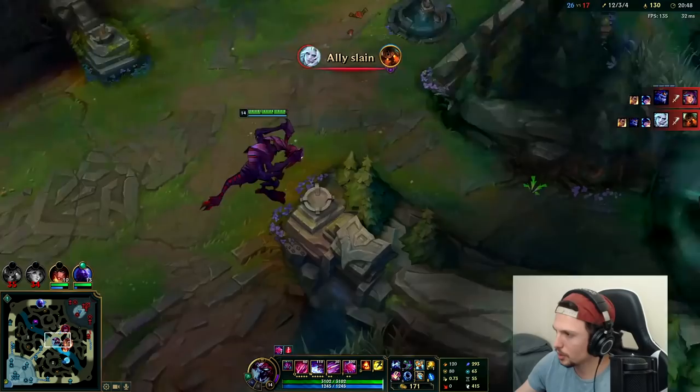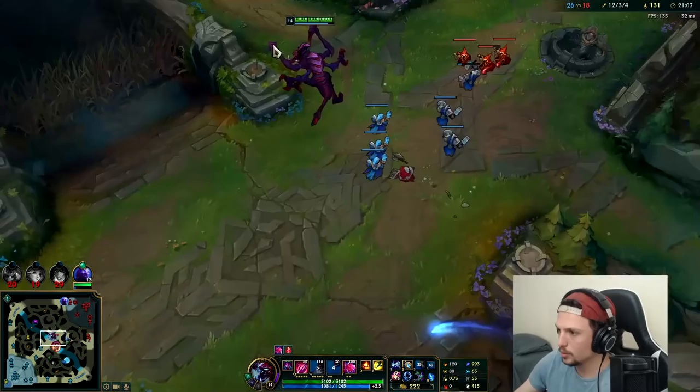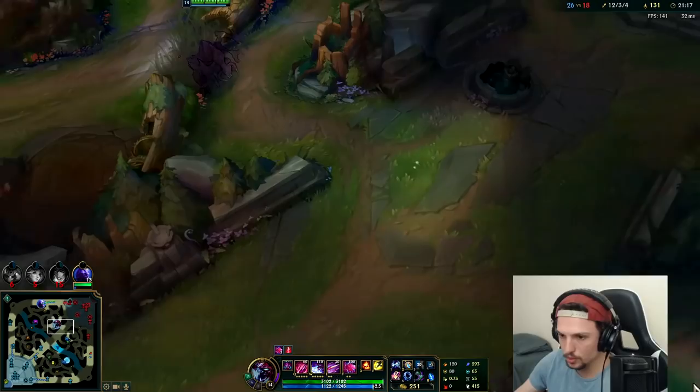Playing some Cho'Gath — he's essentially an AoE scaling version of Fizz, just a lot less mobile. Got her flash, that's really good. All I have to do is bush camp and I think we got it.